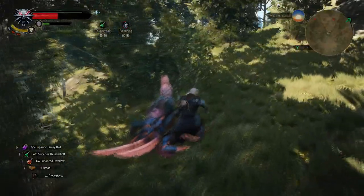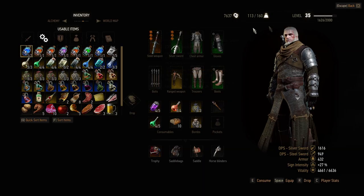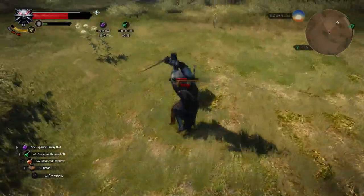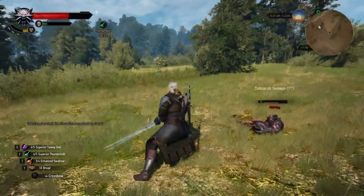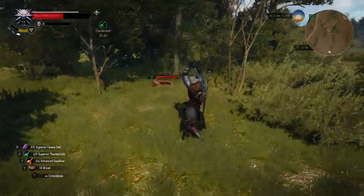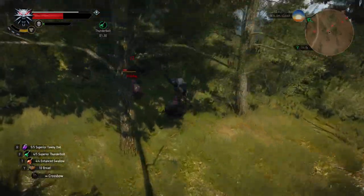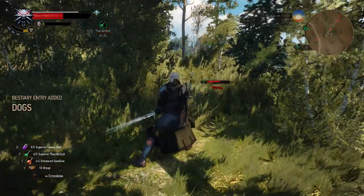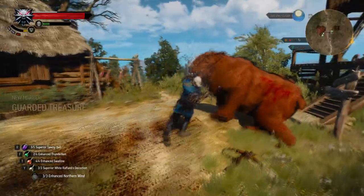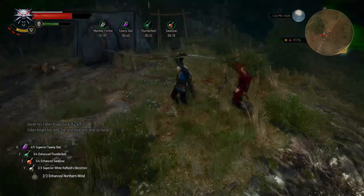Next up is the level 2 weapon enchantment Severance, which is one of my favorite weapon enchantments. It increases the range of Whirl by 1.1 yards and Rend by 1.9 yards, which is quite a lot. Whirl and Rend are very useful attacks, and a longer range allows you to attack enemies while staying out of their range, and to hit more enemies with a single attack.